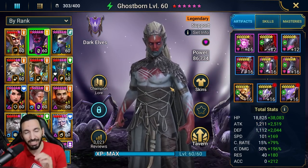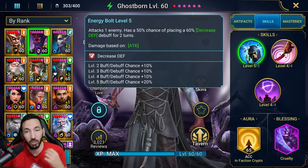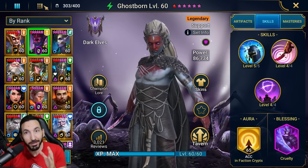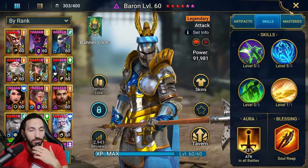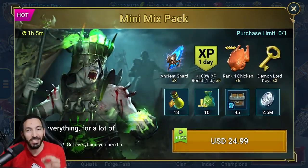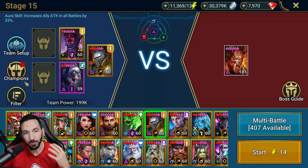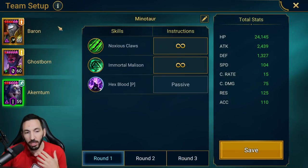You don't necessarily need Ghostborn — you just need something that applies defense down consistently through its A1. Ghostborn has it on 100% chance on his A1, which is a huge benefit. He's like an impossible champion to specifically target, and I know Baron is the same, but since I had them I made this fantastic team for farming Minotaur in pretty much the best time possible — seven to eight seconds per run. Let me show you how this works on stage 15.